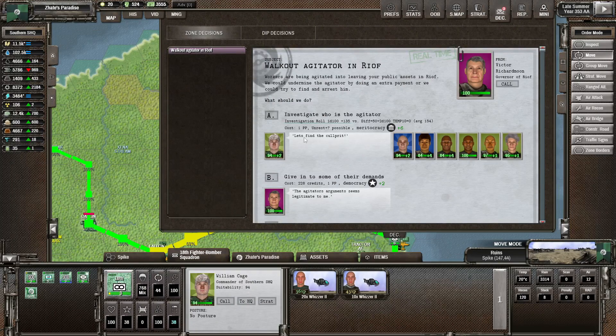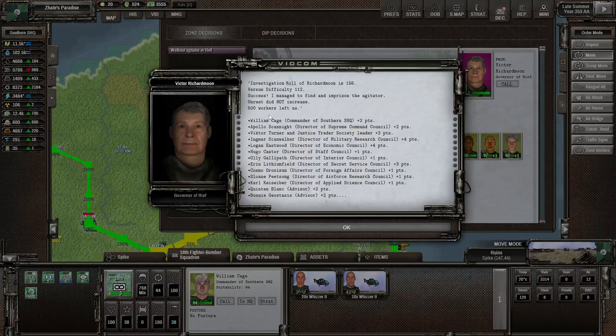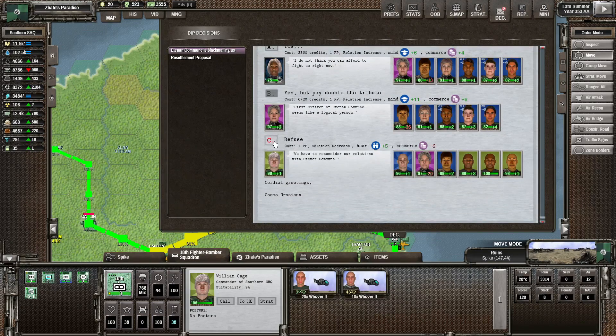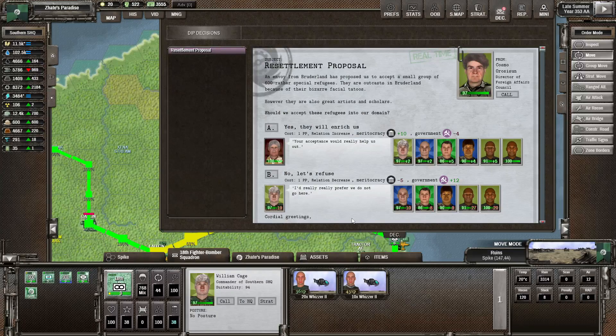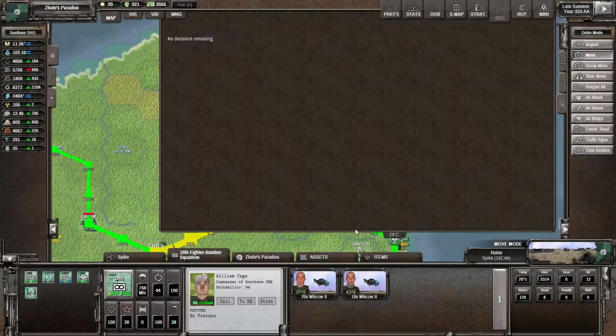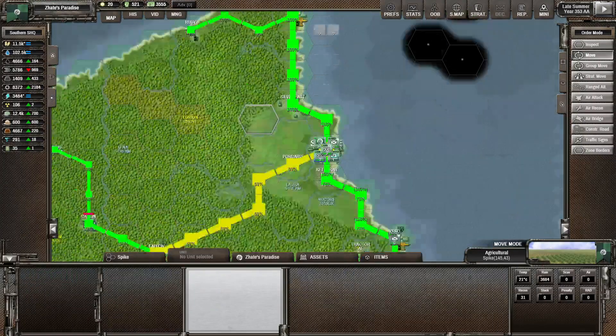There's another walker agitator - this one's going to be quite easy. That was successful - 500 workers did leave us but unrest did not increase. A teen community is blackmailing us but I'm just going to refuse that one. A resettlement proposal from Prudoland - a small group of 600 refugees who are outcast because of their bizarre facial tattoos. Sure, I don't mind getting a little bit more population. It might cause a bit of unrest, but it's not too bad.